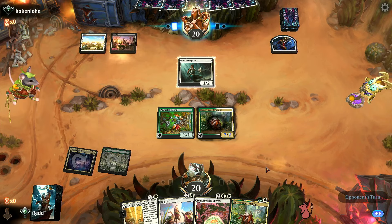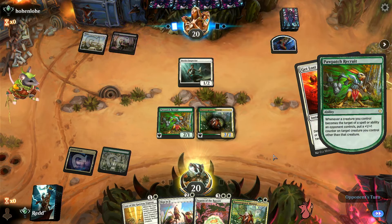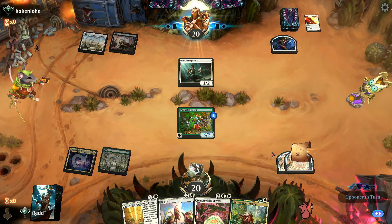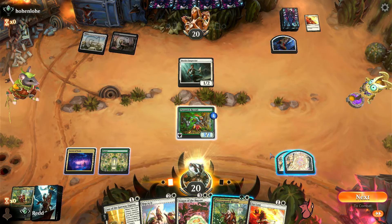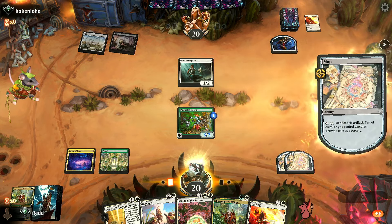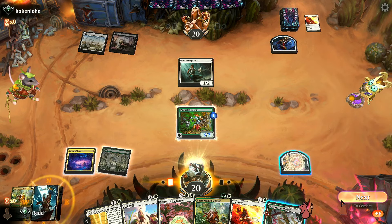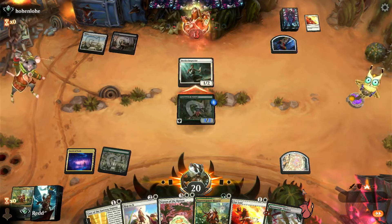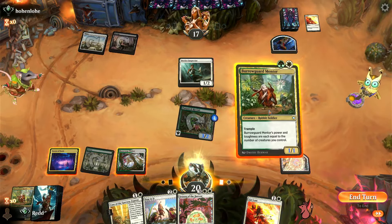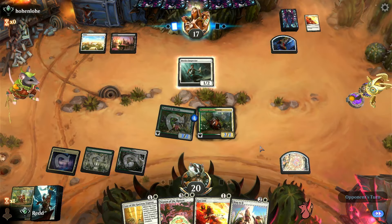Mentor's trample seems really good. They play Get Lost — we do get a counter on the recruit, which is excellent. We find mana off a Map, so let's swing with the recruit, get three through, and get another Mentor down. We'll have Hop to It next turn as well — going to be really good.